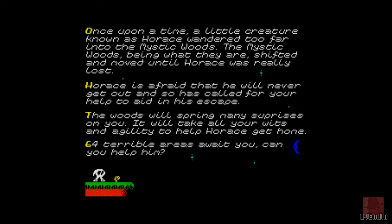Once upon a time, there was a little creature known as Horace. He's got lost in the woods, and he must escape by collecting stars and finding his way out. But there's 64 levels based on one screen, and we must escape.